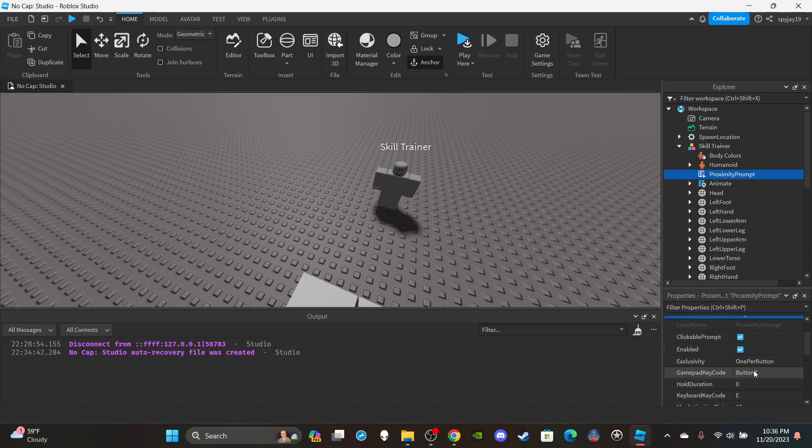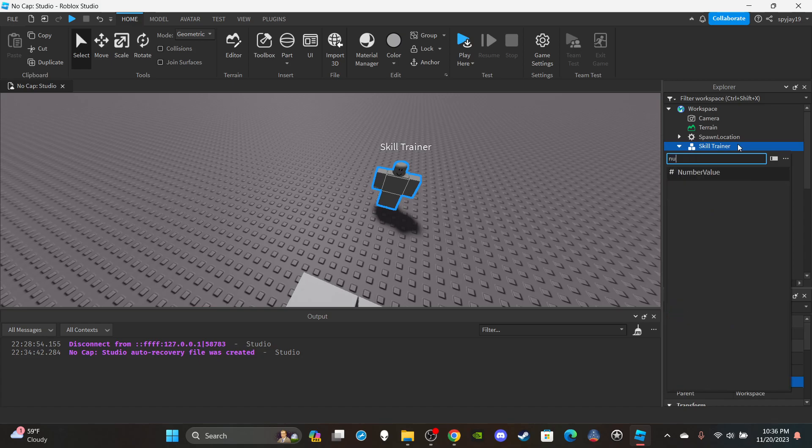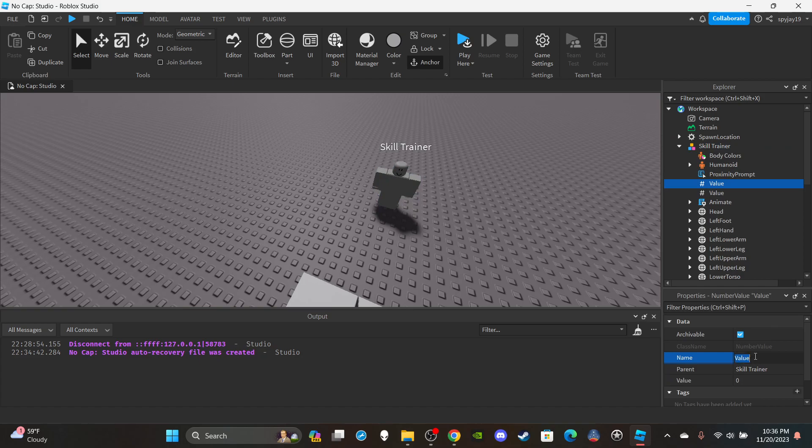You can change the hold duration to 0.5, but that's optional. Then I'm going to insert a Number Value — this is the price — so name it 'Price' and set the value, let's say 10. Then insert a String Value; this will be the name of the skill. Let's name it 'Skill' and set the value to 'Dragon Fist' from Dragon Ball.